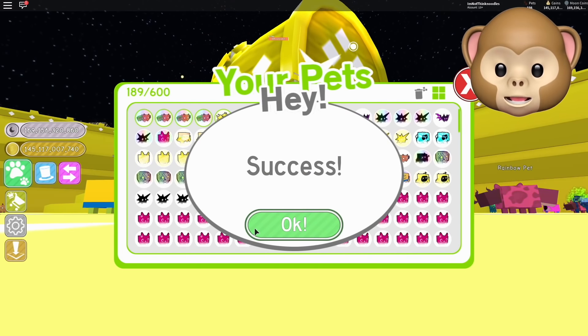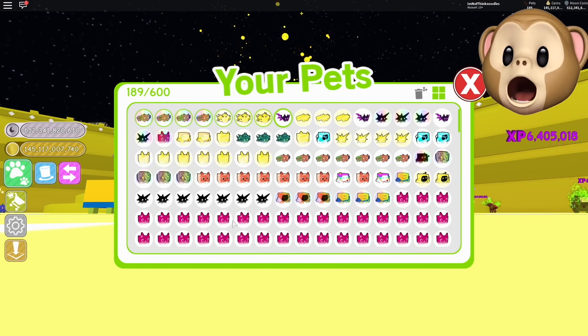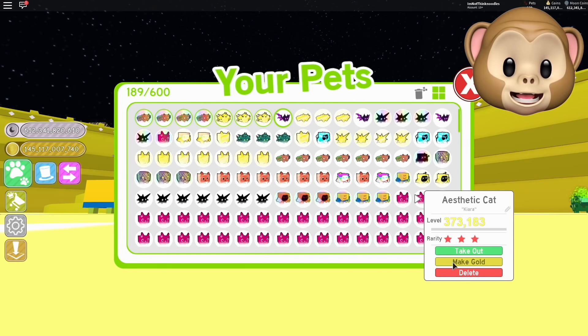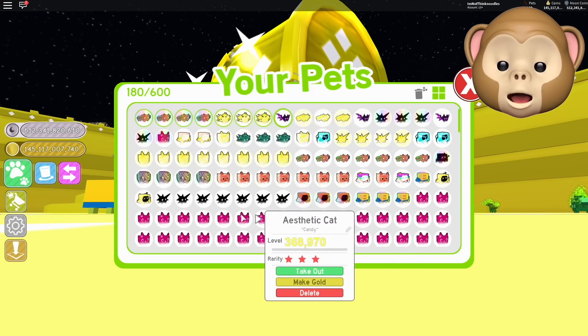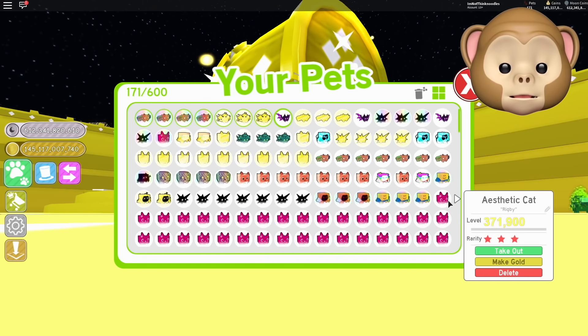634, here it goes — 400, 300, 200, 100. There it goes. 169. 500 billion — 1 trillion, guys! We're going to hit a trillion on this. I'm going for it — why not? Let's go for a trillion moon coins.